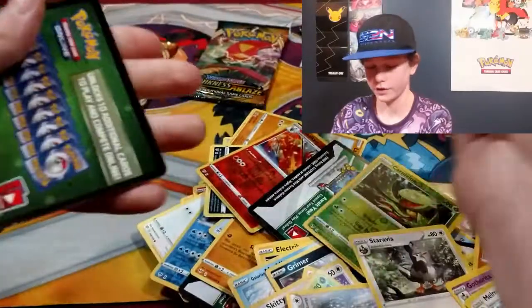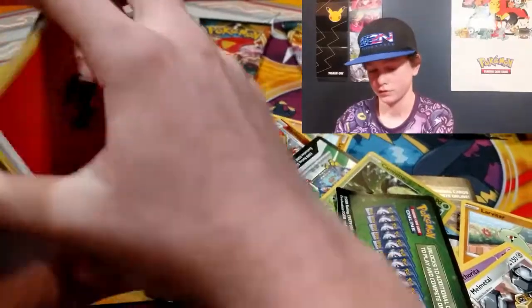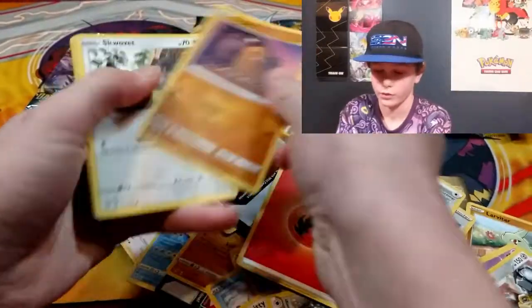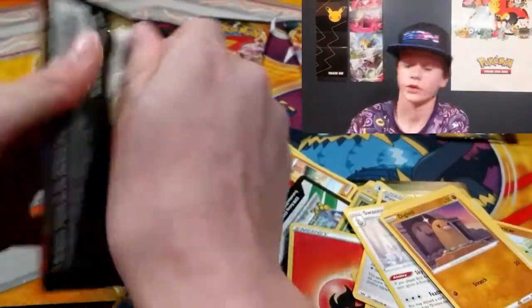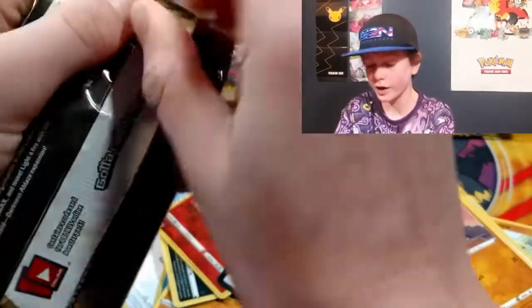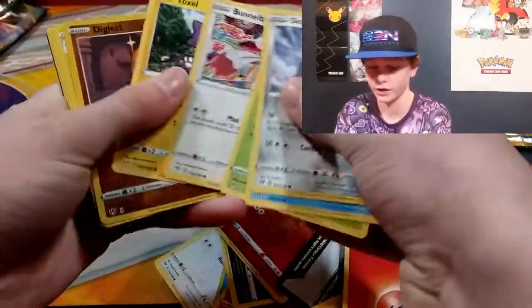Powerful Energy, Diglett, Scorbunny, Pancham, Tedersa, Wailord, Swanna. Maybe we need a green code card for a Turbanist pack — we got the Butterfree VMAX through a Turbanist, so maybe. Oh my god, these packs are so hard to open. Gardevoir, Cottonee, Wingull, Bonnie, Toxel, Diglett, and Manetric.